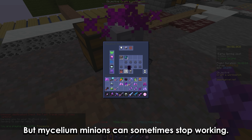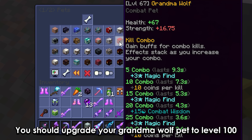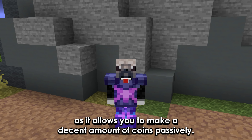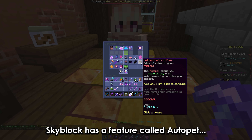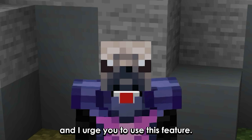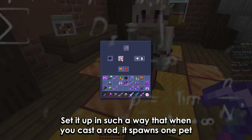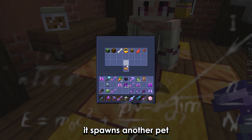Mycelium minions can sometimes stop working, so I recommend checking them daily. You should upgrade your grandma wolf pet to level 100, as it allows you to make a decent amount of coins passively. Skyblock has a feature called auto pet and I urge you to use this feature. Set it up in such a way that when you cast a rod, it spawns one pet, and when you cast the rod again, it spawns another pet.